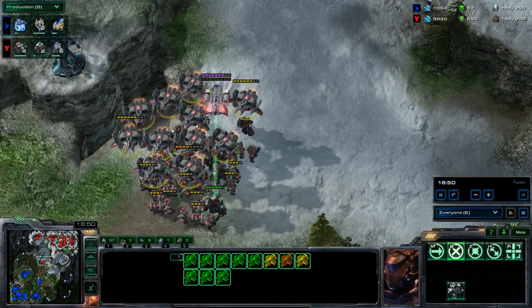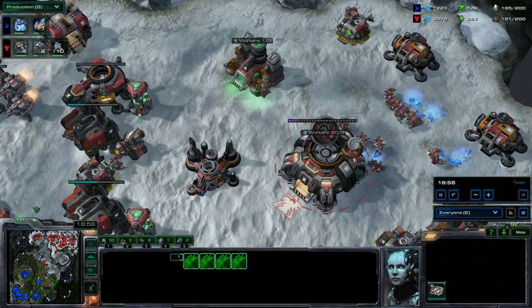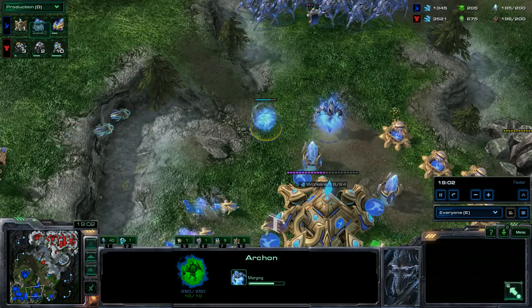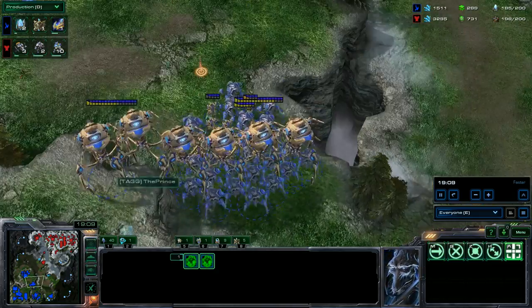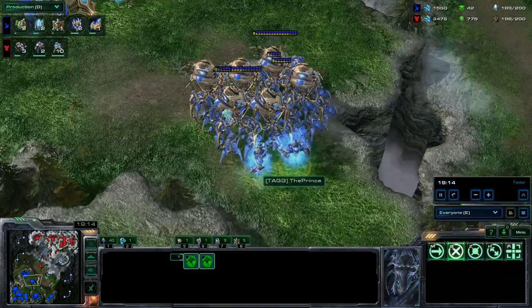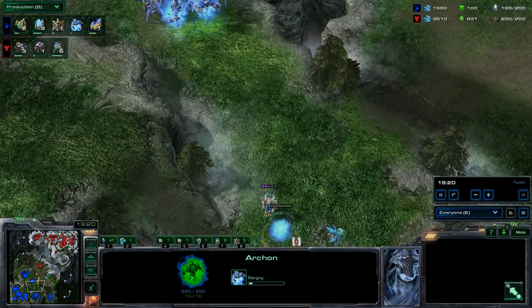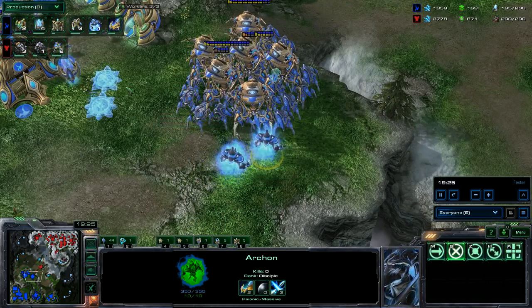His problem right now is that he isn't building Ghosts. If he was building Ghosts, this would be completely different because Ghosts do well against Templars and Archons, and they can soften up the Zealots too. This is why he needs Ghosts. But I'm going to have Templars, which are going to do very well here. I've got to make some Archons too, just to add a little bit of beefiness to my forces.